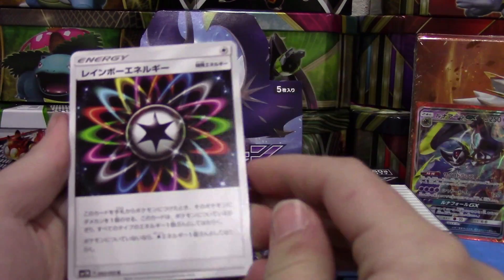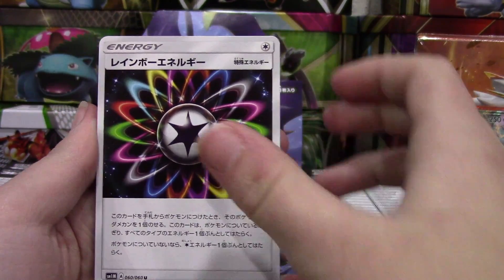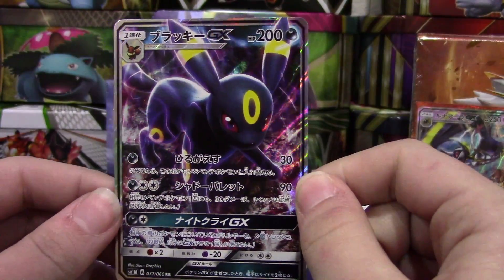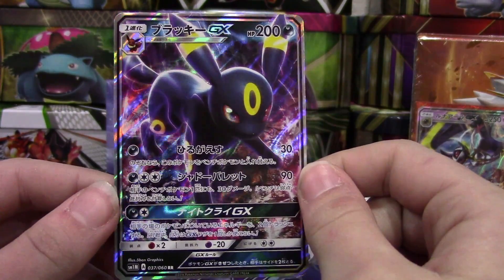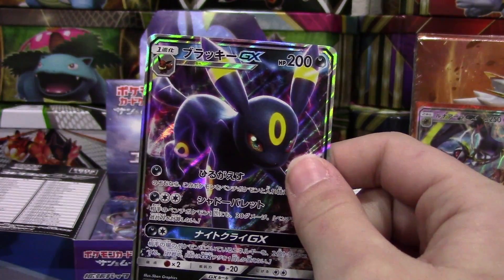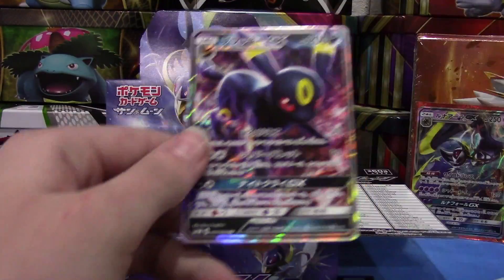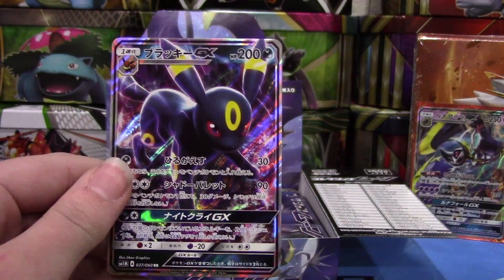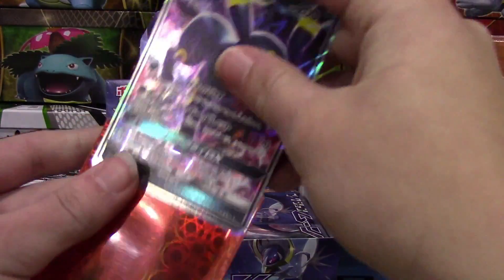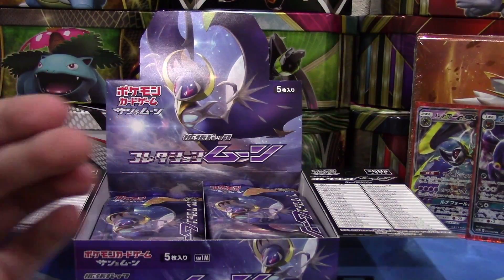Next pack — we have a Rainbow Energy. I wish they would have made this full art, that would look so cool. We have a Pikipek, Rockruff — and yes! We got the Umbreon GX! Just look at how beautiful that card is, oh my gosh I love it so much. That's going to go in a good sleeve. We pulled my favorite regular art GX from the set!